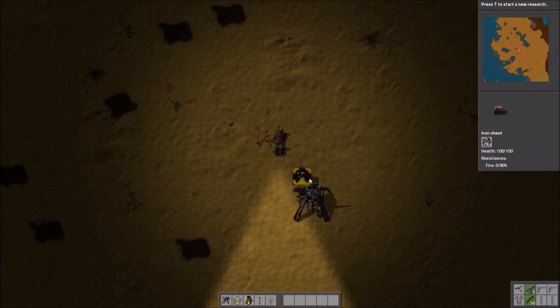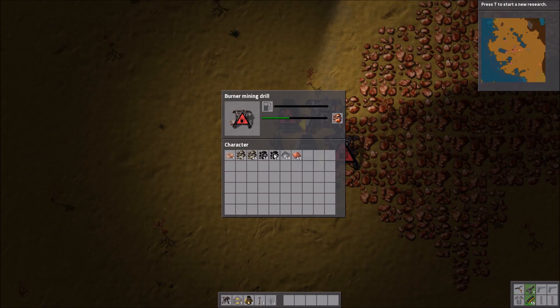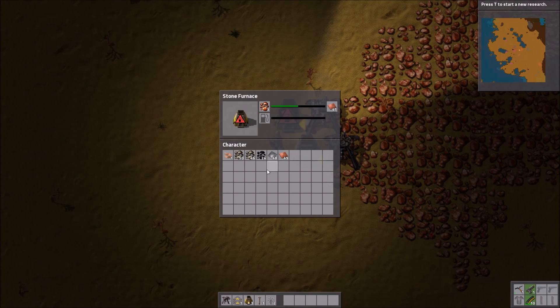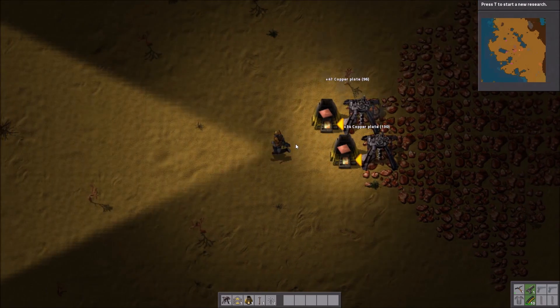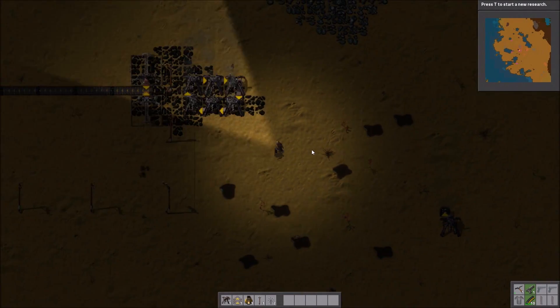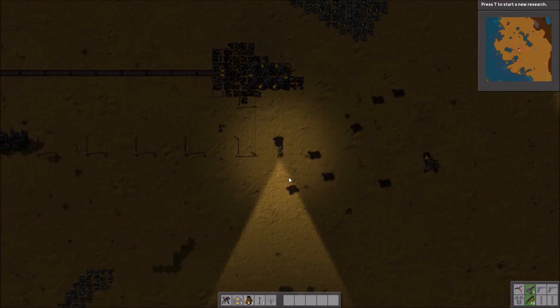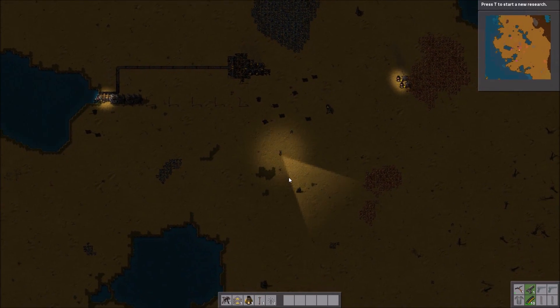Because that's always the best way to do things. We've got some stone over here. We've got some copper. That should be plenty for now. We're going to need some more power pylons — because that's always the catchphrase.